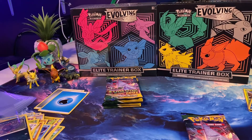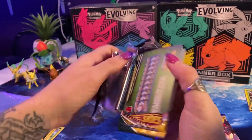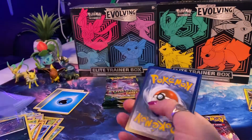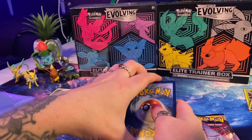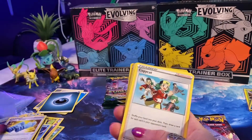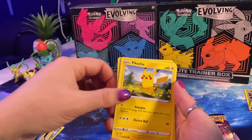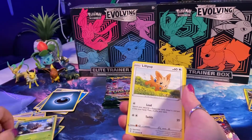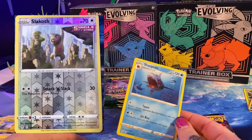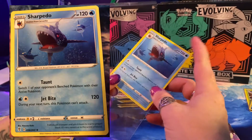Got Rayquaza on this one. I apologize — I'm very bad at opening these packs. Let's go Grass Energy — we got Dark Energy. Rubber Gloves, Copycat, Zweilous, Fletchling, Tentacool, Pikachu, Seedot with a really cool background, Lilipup, Reverse Holo Slakoth, and Sharpedo. Nothing too crazy yet in my opinion, but lots of chances still left to get something cool.